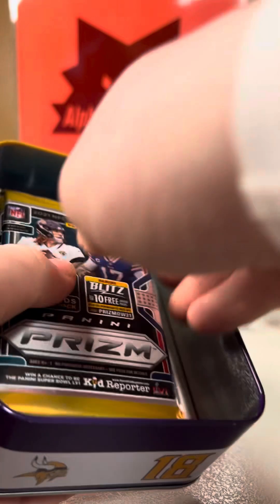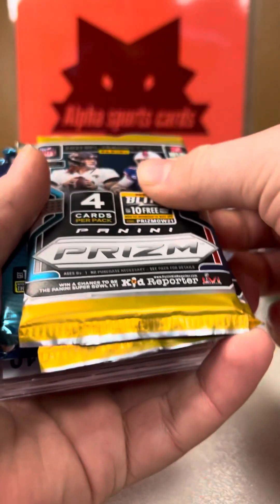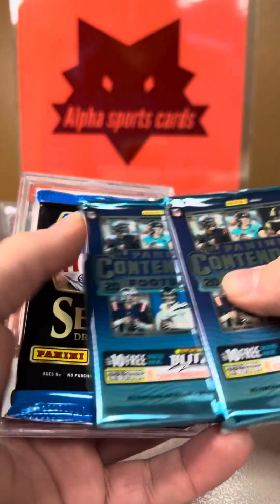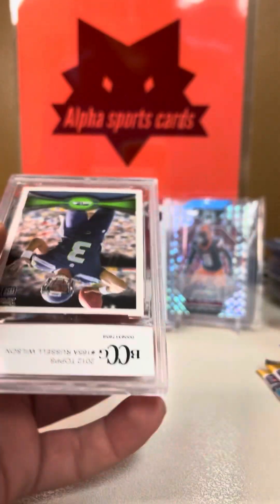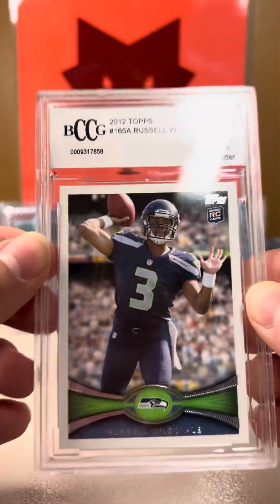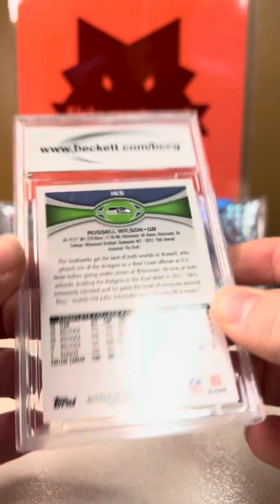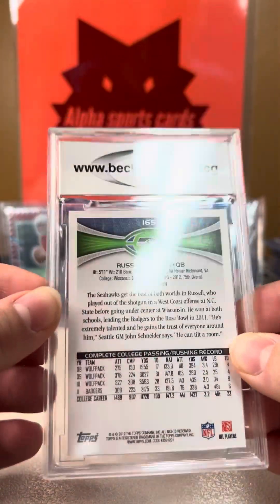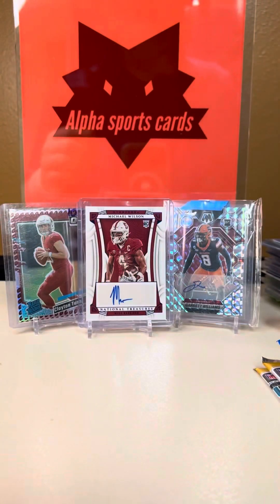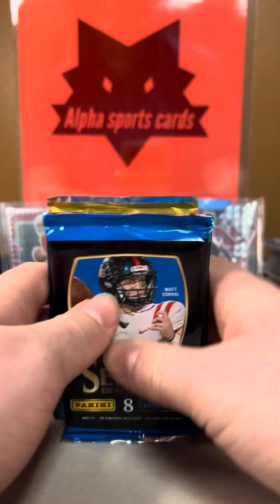So we did pull a graded card! First of all, 2021 Prism — that is huge. Another 2021 Prism, NFL Contenders, and Select. Russell Wilson 10 rookie card, BCCG 10. That is a very amazing Russell Wilson 10 rookie card.